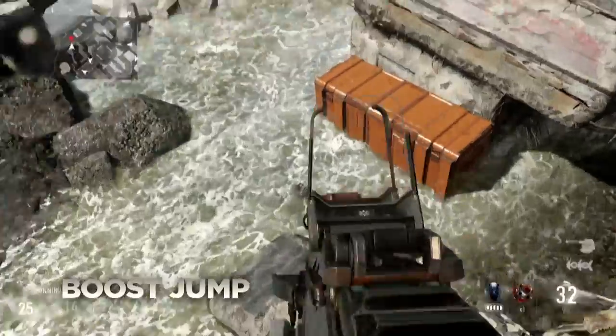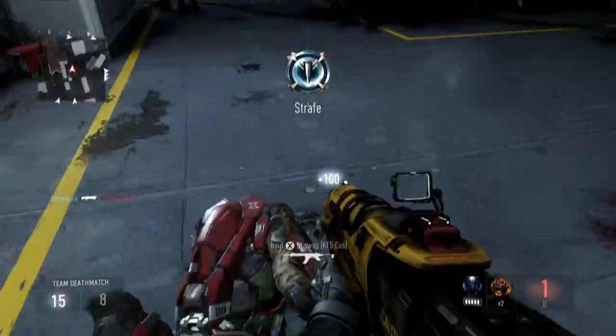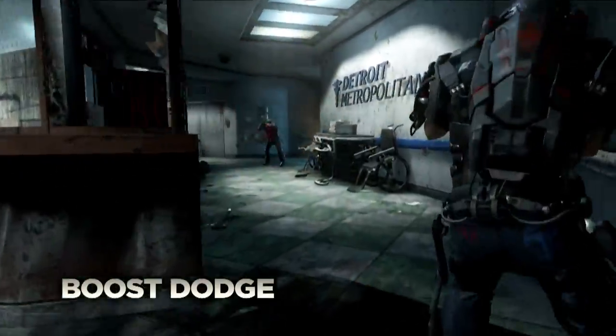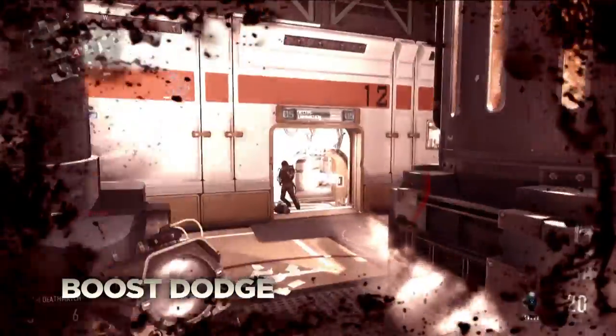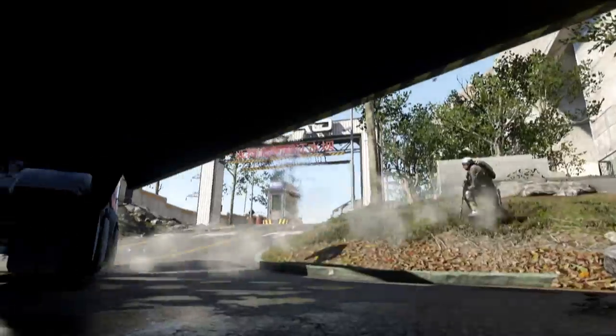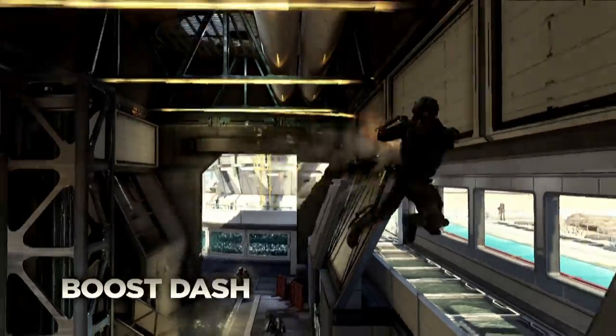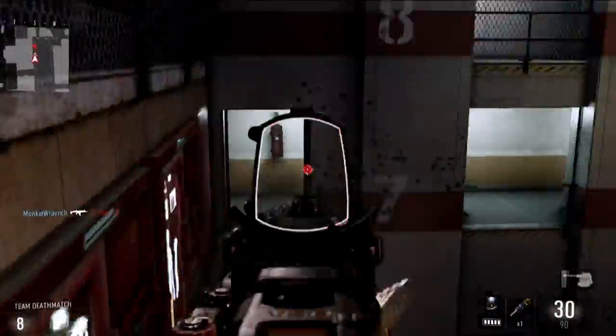Boost Jump introduces verticality to the Call of Duty experience. Dodge provides unmatched evasive maneuvering to avoid enemy gunfire. Boost Slide aids mobility and works well when paired with Boost Jump. Dash lets you execute swift movements in all directions while in midair.